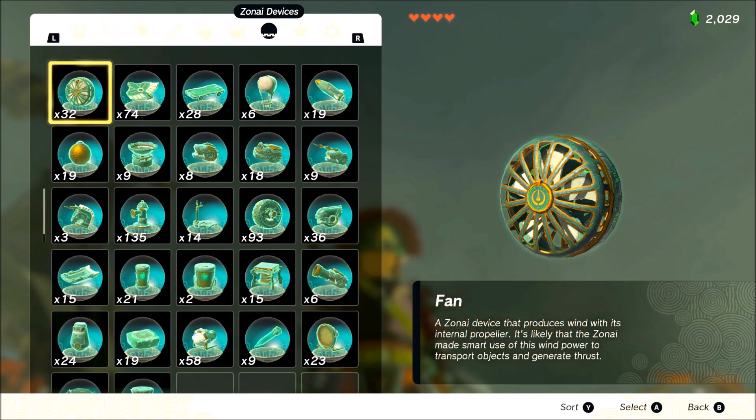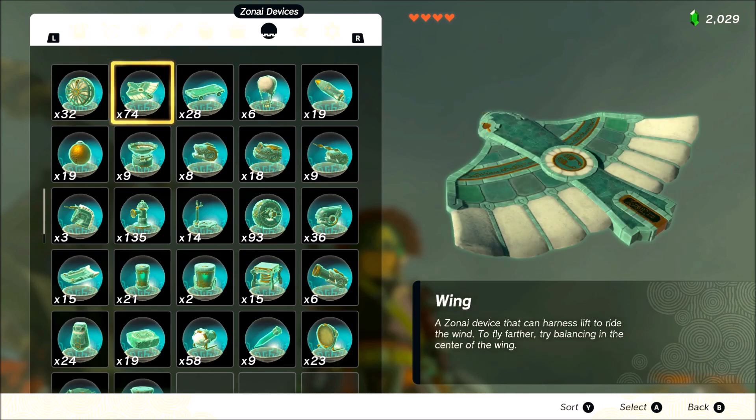Fan gets a solid A tier. You can make flying contraptions, you can make the green goblin hoverboard, and that just seems to be the best vehicle in the game. The only reason it isn't S tier is that it drains a lot of power. You start getting into more complex builds where you slap a ton of fans, wings, and balloons on things, use a large Zonai charge, and you're getting some distance making a crazy flying machine hovercraft. Overall, the fan you can just slap on a lot of builds — make a boat, make a glider, make anything. A tier, easy.